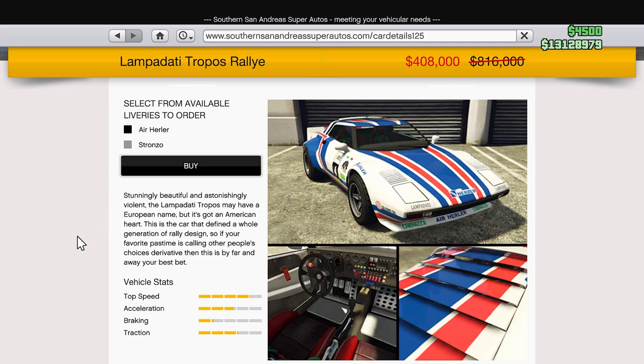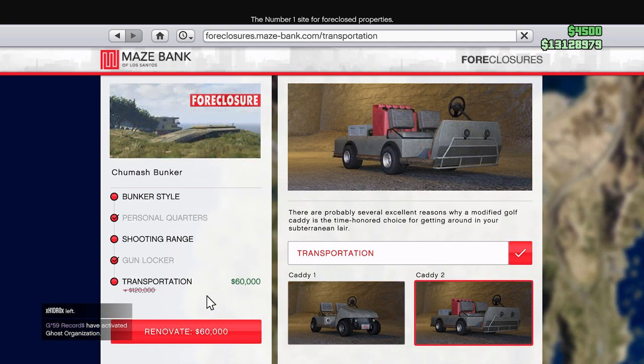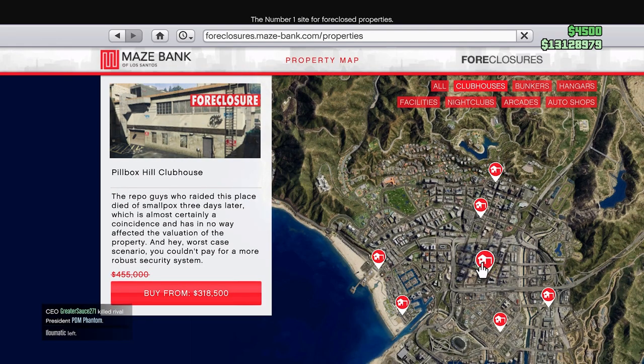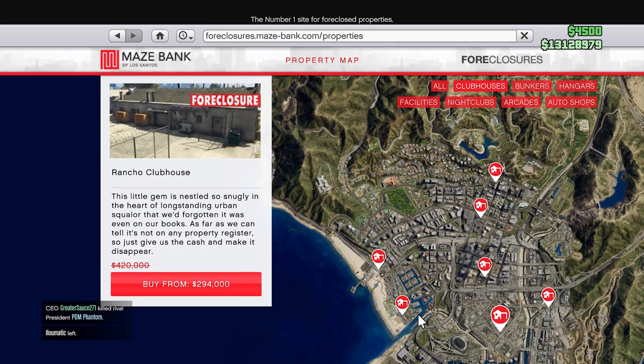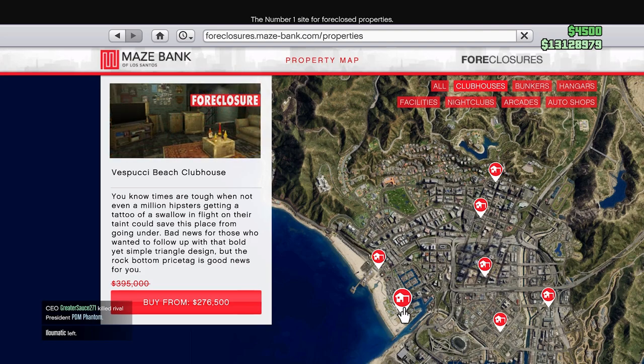We also have a bunker sale where transportation is on sale — you can pick up the Caddys at around 50% off, so that's not bad at all. We also have our other business sale of the week: motorcycle clubs are on sale this week, so you can pick up a motorcycle club for a discounted rate.